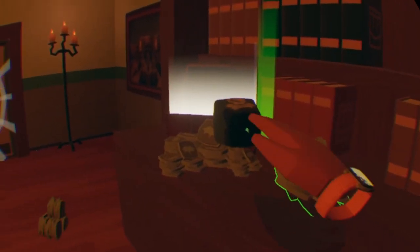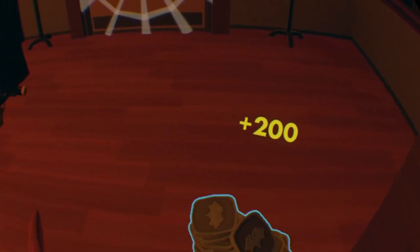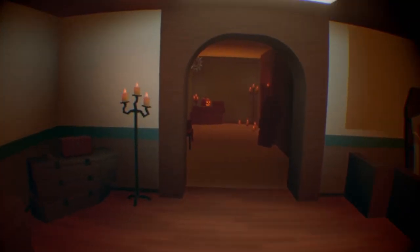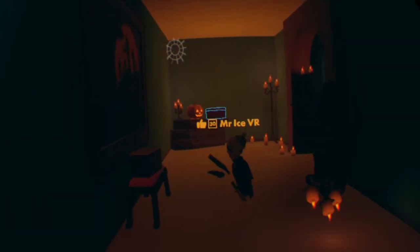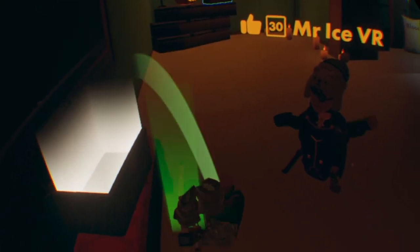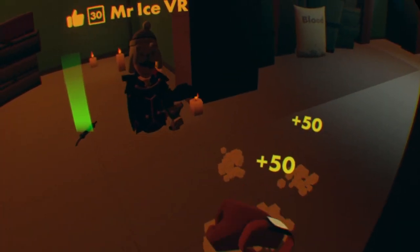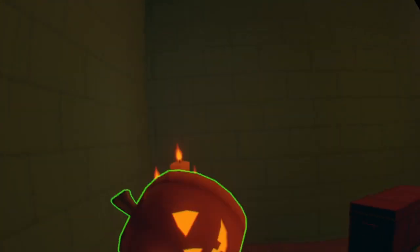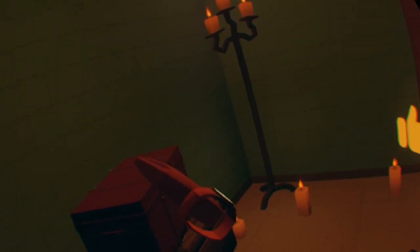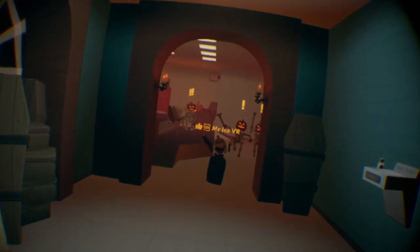We just got triple 200s from the chest — raining silver! You can also whip this or destroy the candle for three extra silver.